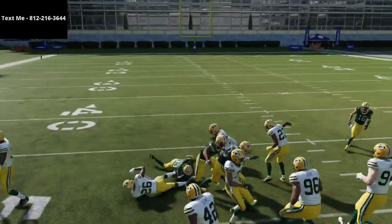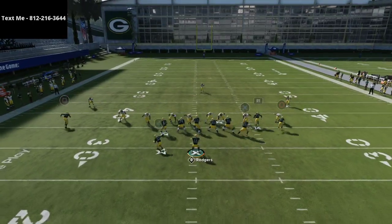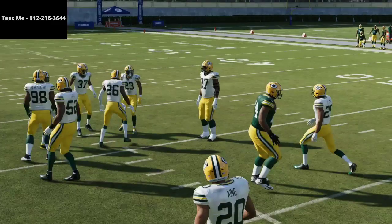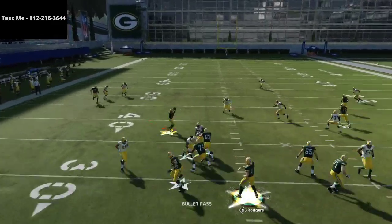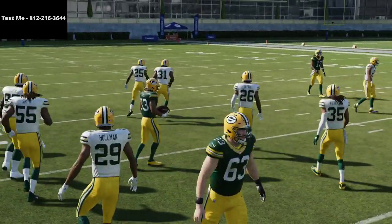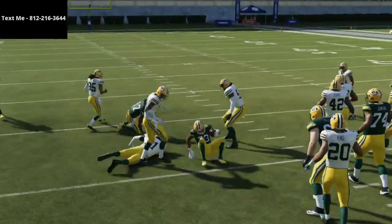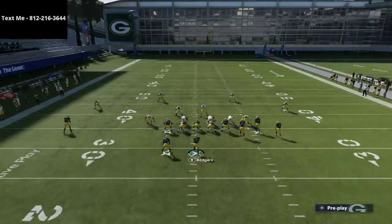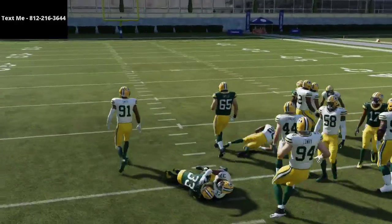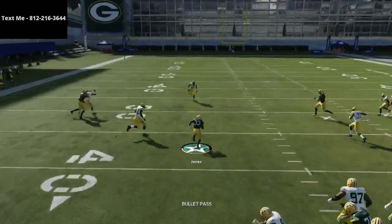Another option that I think is really good, especially if you can read it quick enough, is putting the running back on an option route. You can literally just snap and throw it — flip it out to your running back and you'll be amazed at how consistently effective this is. You're gonna get easy yards with this — these are just layups. Most of the time if someone's trying to defend gun bunch they're gonna defend the bunch side, so it's layup after layup. If you get good at this option route it's near impossible for the defense to stop.